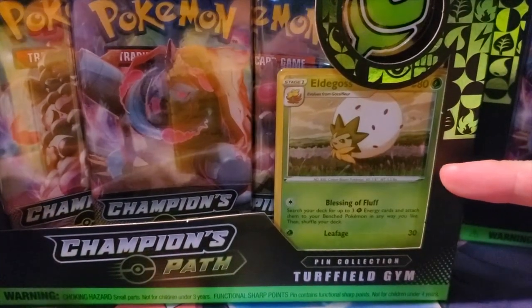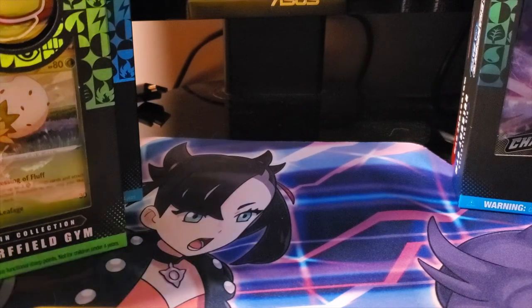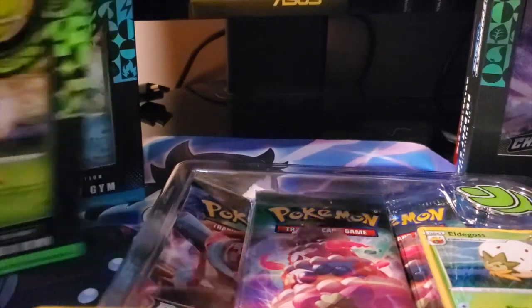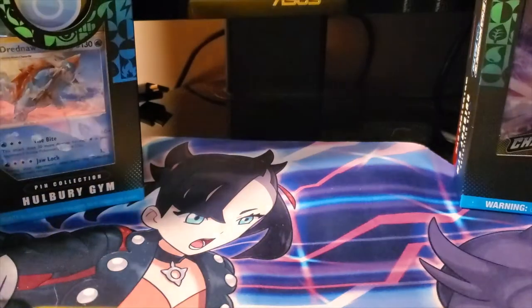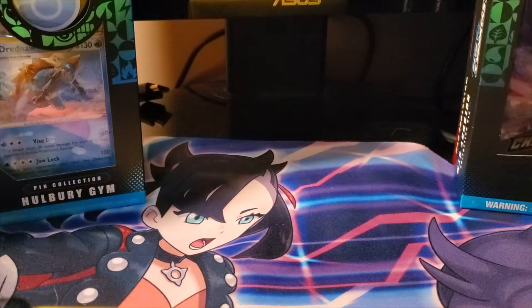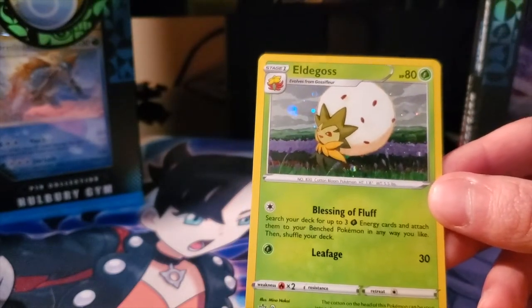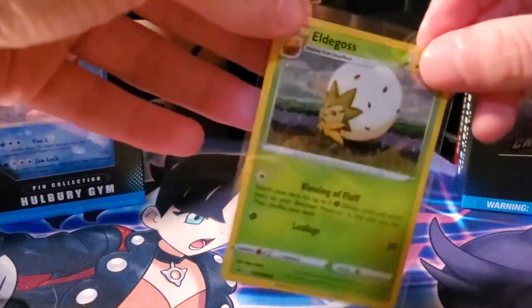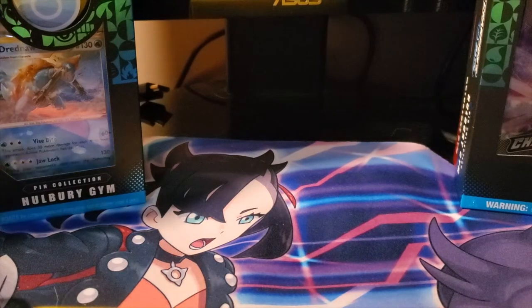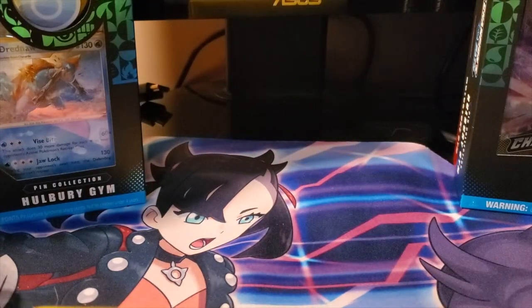We're starting with the Milo box. It comes with a promo Eldegoss and a leaf pin. I actually didn't know these came with a promo card, which is pretty sweet. I mainly bought these for my sister for her Christmas gift, just for the pins - collecting these pins for her little collection. I love that they give you the gym leader's main Pokemon. I'll throw it in a sleeve and then pull out the pin - the gym leader pins are pretty awesome.